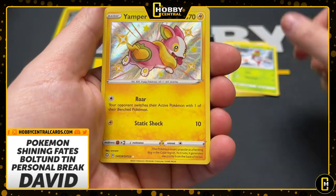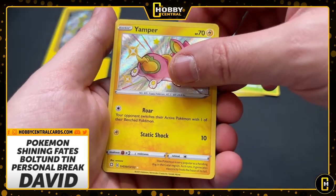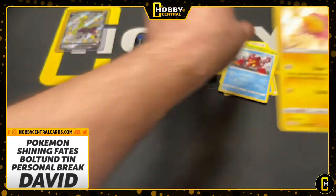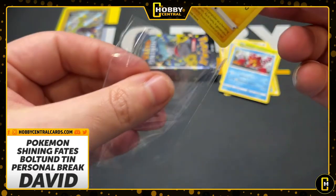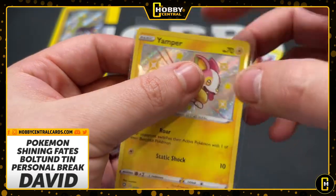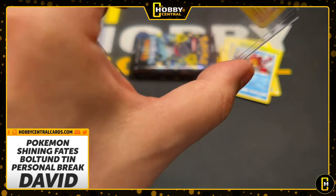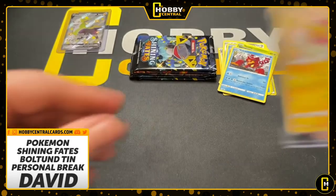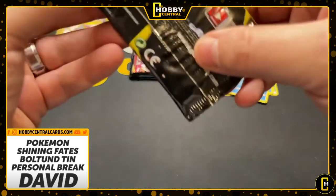Look at that right out of the gate — that is a Boldore Yamper baby shiny! Look at that, the yellows just pop. That's the first time I've pulled that one and that may be my favorite baby shiny so far. Just the way it looks, the yellow makes it go nuts. One pack in, shiny counter at two.